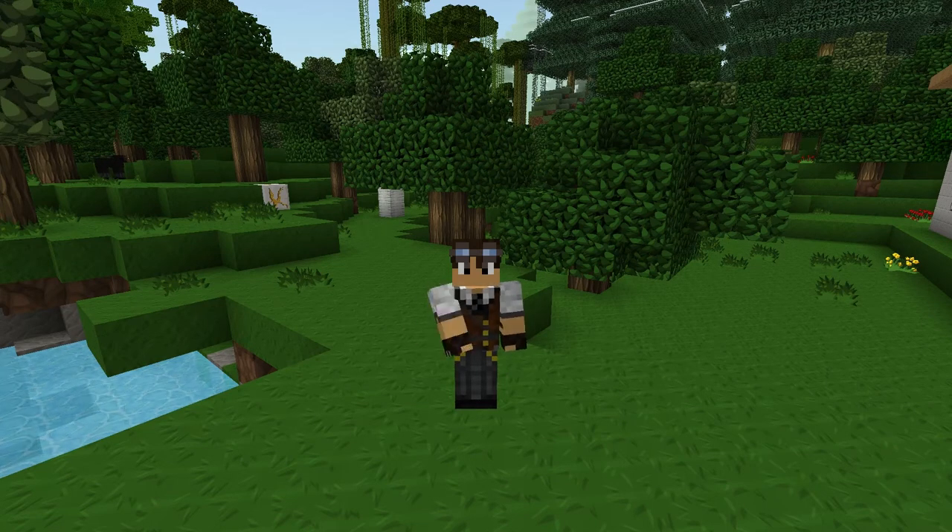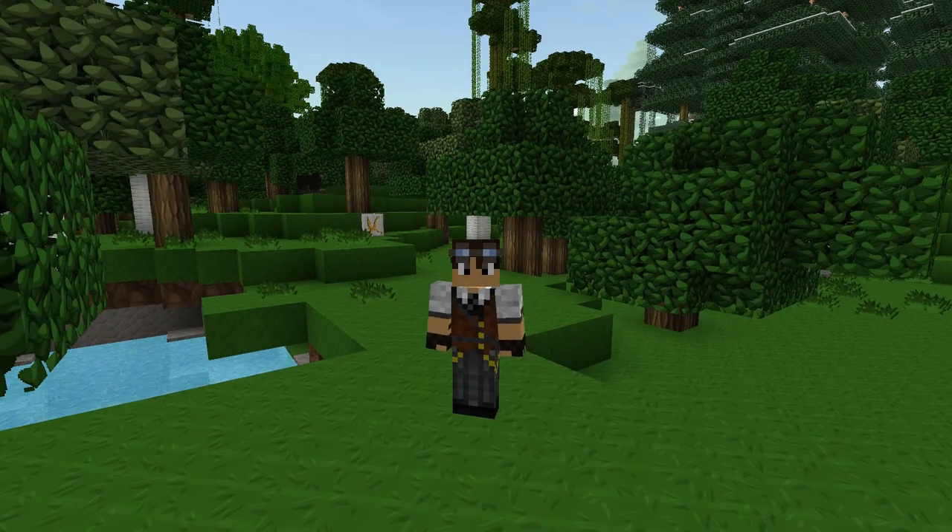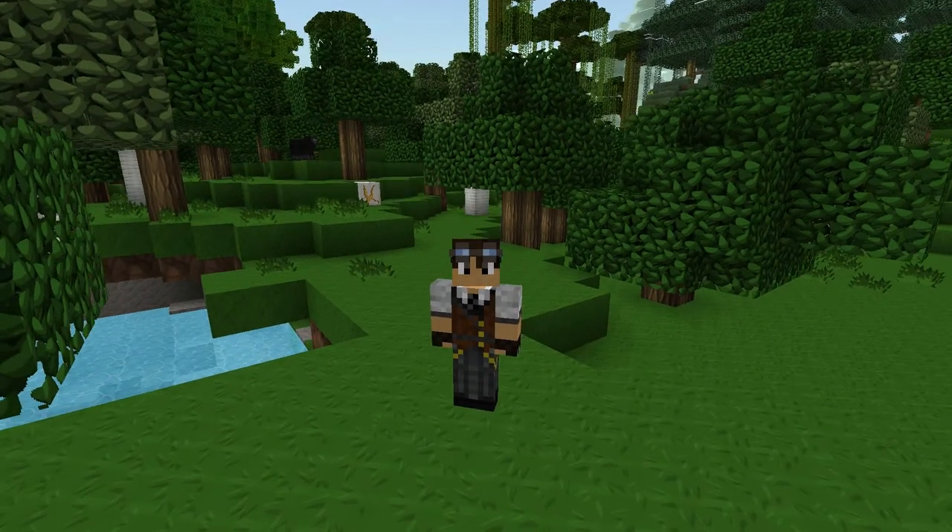Hello guys, it's me again Unstable Voltage with another episode of How to Feed the Beast in Minecraft. In the last episode we took a look at industrial craft power, we built a simple generator and a bat box, so in this video we're going to have a quick look at three useful machines which we can run from our newly acquired industrial craft power.